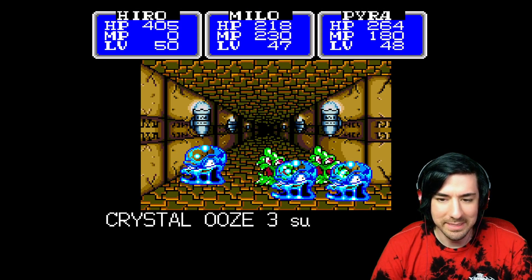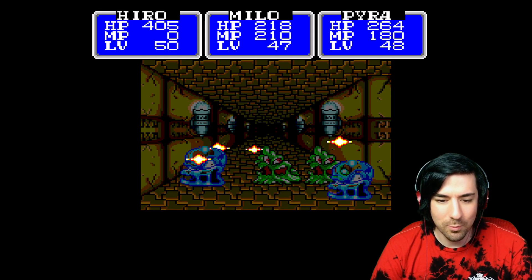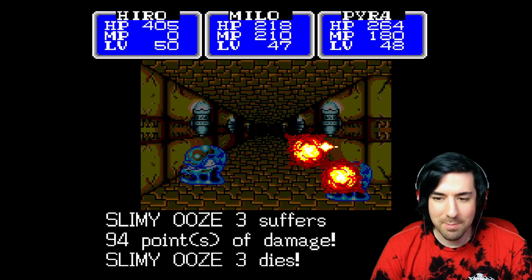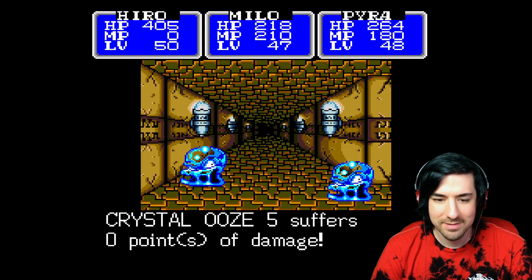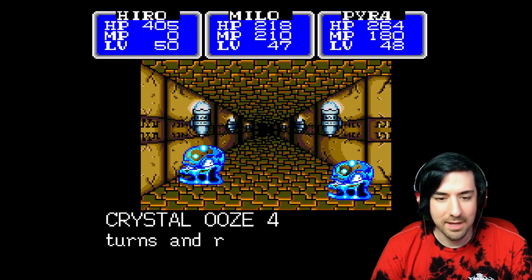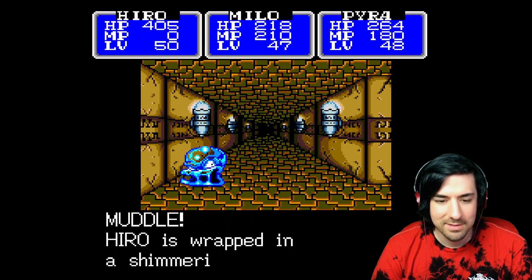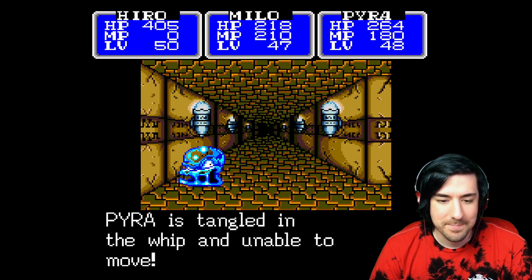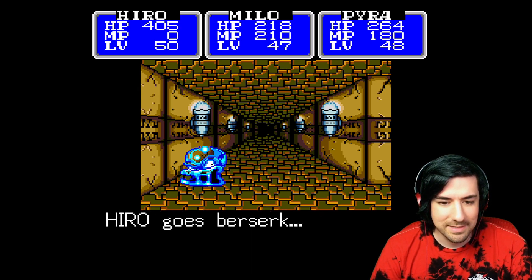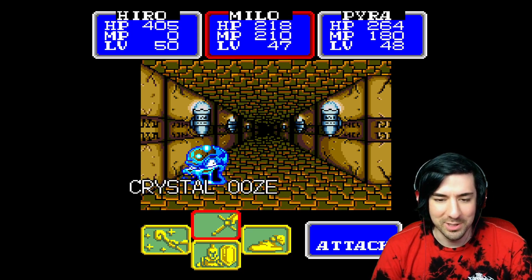And they like to run away. So they do have... why did that just do one damage? They've got more than one health, but not much more. Yeah, they have like five or something. And they keep running. Okay, now Hero is Muddled. Yeah, I'm starting to get the picture a little bit.